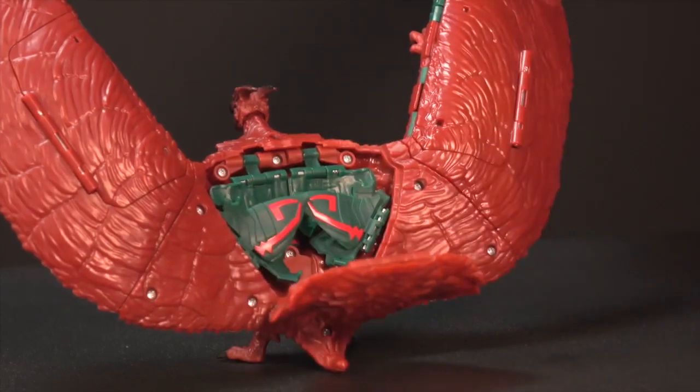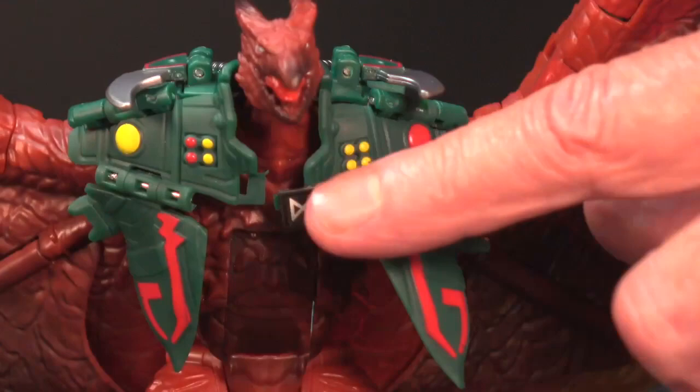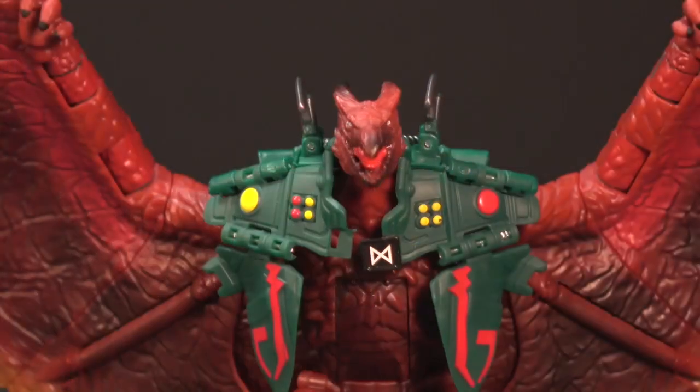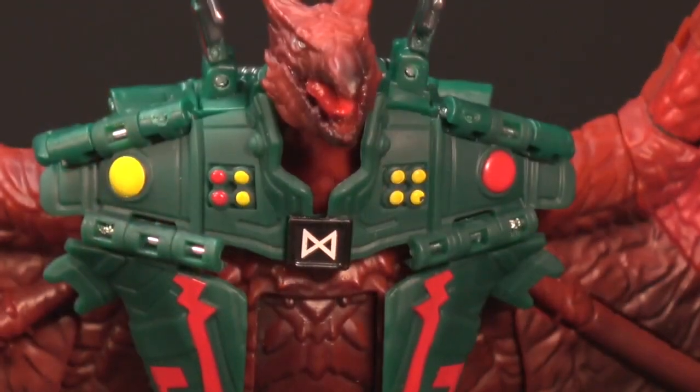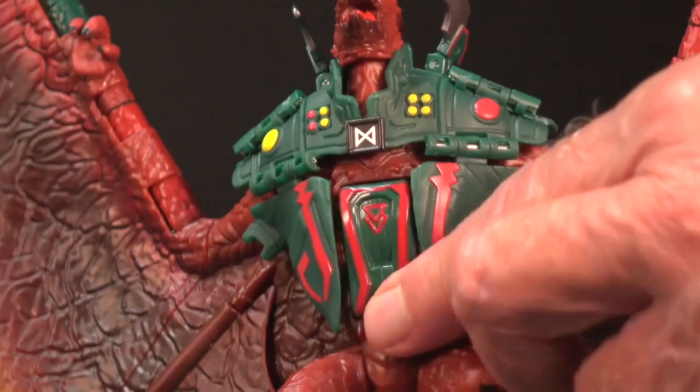First, open Rodan's back. Extract the chest armor. Flip the armor into place on Rodan's chest. Then, close the back. Flip up the blades on the shoulder armor and secure the chest armor by snapping the Monarch logo into place. Swivel Rodan's chest plate to reveal the armor.